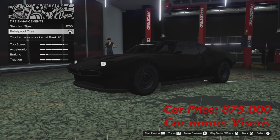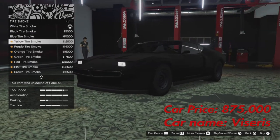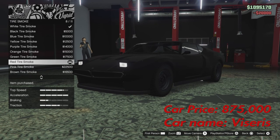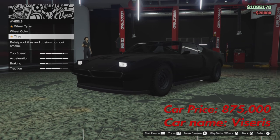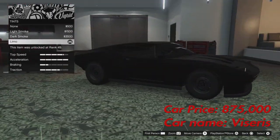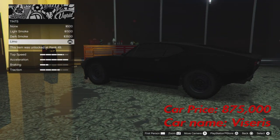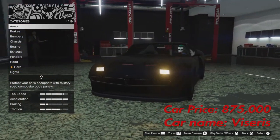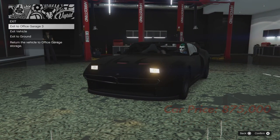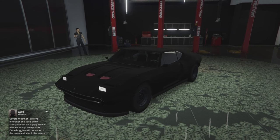For tires, skip the enhancements but do get Bulletproof Tires because it's the Batmobile and it's meant to withstand everything. For tire smoke, I'd actually go with Red to match The Batman's color themes. For the windows, set them to Limo tint because the Batmobile needs to be intimidating.